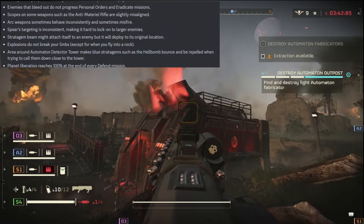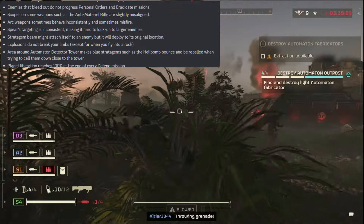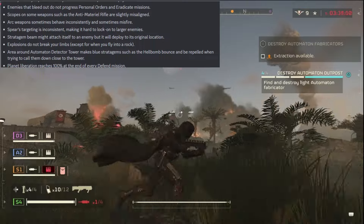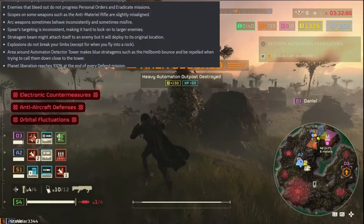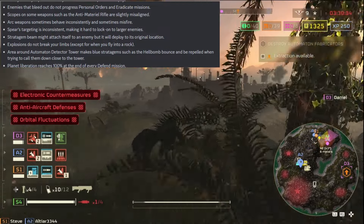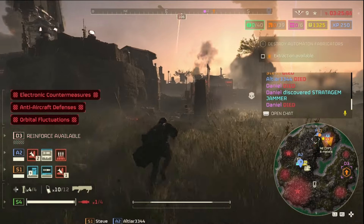Area around automaton detection towers makes blue stratagems like the Hellbomb bounce and get replaced when trying to call them down too close to the tower. Planet liberation reaches 100% at the end of every mission. So those are all the bugs, issues, fixes, and patches in this update.